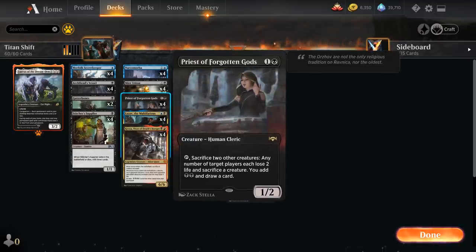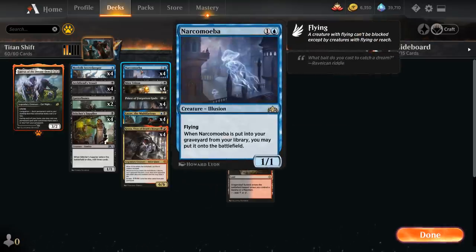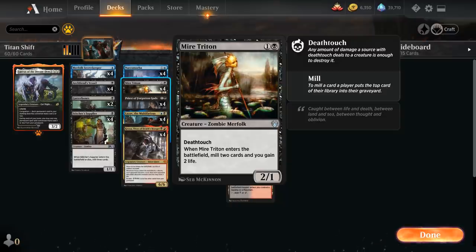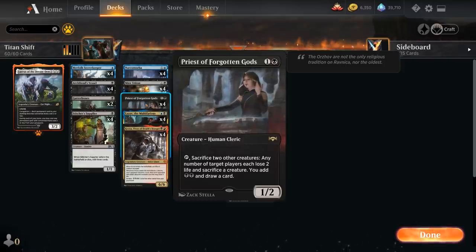We've got two copies of Gutter Bones as additional sacrifice fodder that we might randomly mill and then get back from the graveyard — great alongside our Priest of Forgotten Gods as a creature we can keep getting back and sacrificing. Then there's Stitcher Supplier, which is the only non-land card in the main deck that's actually not Standard legal, but a very important piece of the puzzle — a one-mana 1/1 Zombie that when it enters the battlefield or dies mills three cards, helping us fill the graveyard nicely. At two mana we've got the full playset of Narcomoeba, just a random 1/1 Flyer we might get for free if we mill it from our library into our graveyard. And four copies of Mire Triton as a two-mana 2/1 Deathtouch that when it enters the battlefield gains two life and mills two cards.